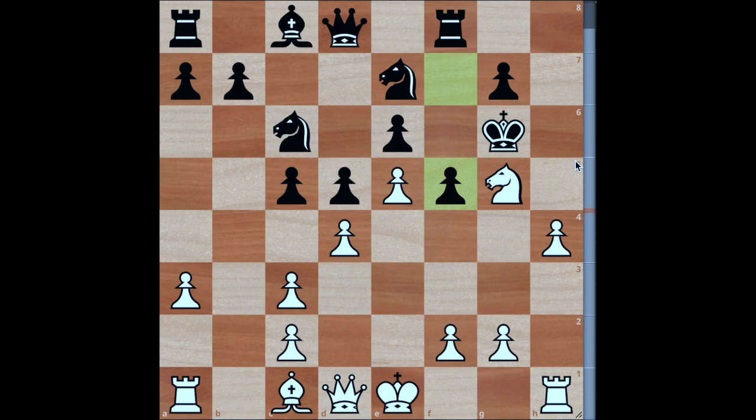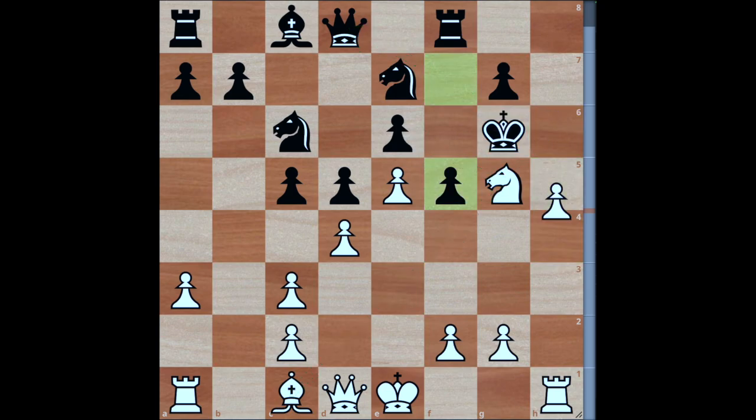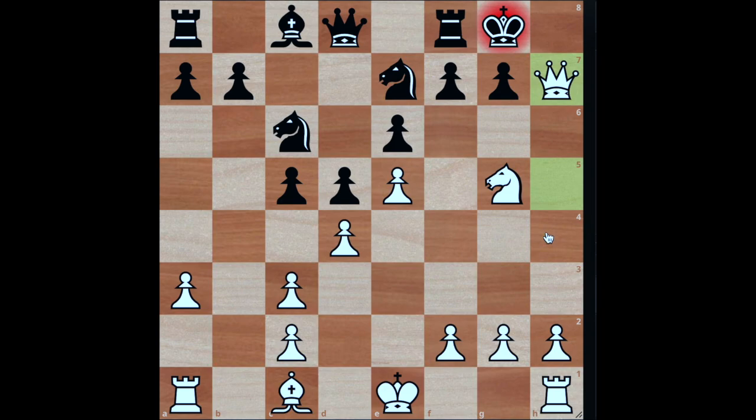If black tries f5, maybe hoping that white en passants and can somewhat free the king, this doesn't work — white simply goes h5. The king can't go here, can't go here, can't go here, so the king has to go to h6, whereupon a discovered check is brutal — something like knight takes e6 or knight to f7 check and you just pick up the queen. The same thing happens if king h6 is played — knight takes e6 with a discovered check is devastating. If king to h8, we simply play queen to h5 and deliver checkmate. This is the very classic example of a Greek Gift.